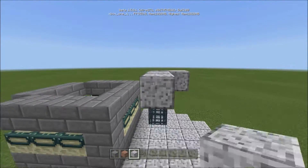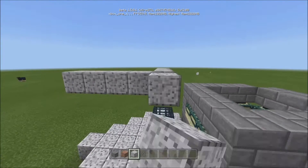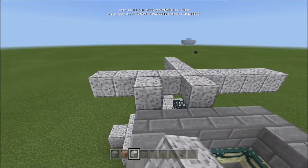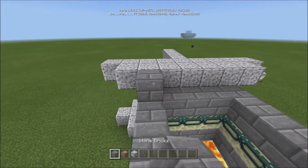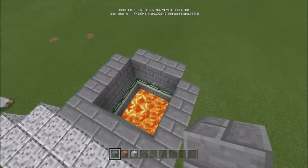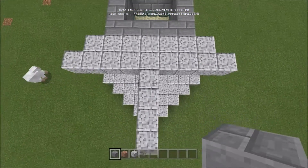Do the same thing with the top: one, two, three, four on each direction. Fill all these in, come one out, come one out, and then you can make the rest of this higher, because the whole point is you want to be able to walk on top of this. That's where I'm going to have my portal — I'm going to drop into it.